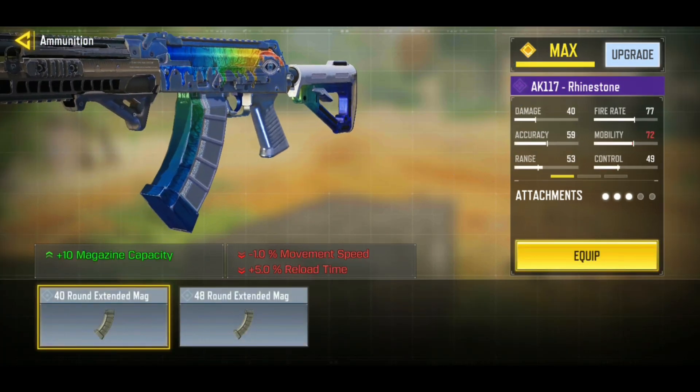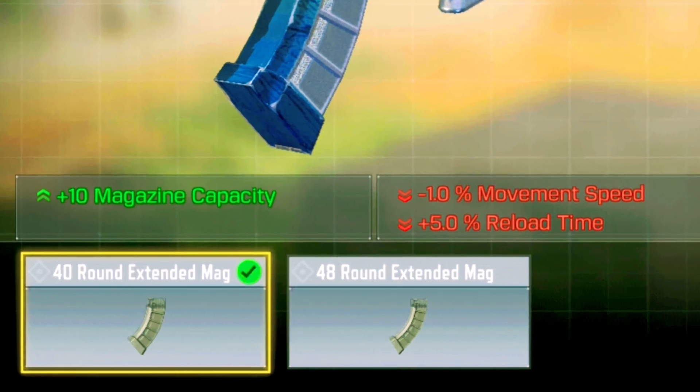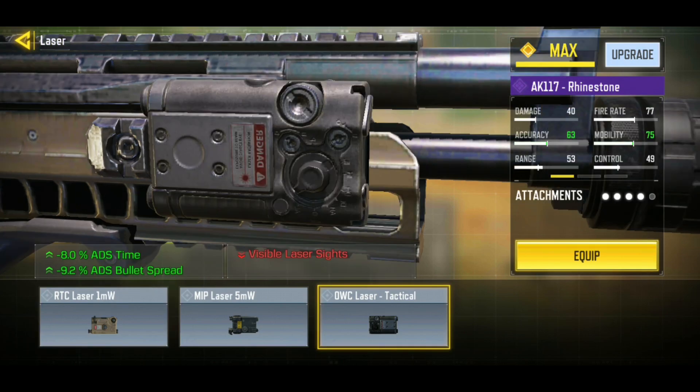Of course, we are going to need ammunition — the more rounds, the more kills. So pop that 40 round extended mag; it is absolutely perfect. And how could I forget — we need the OCC laser tactical for ADS speed and ADS bullet spread improvement.